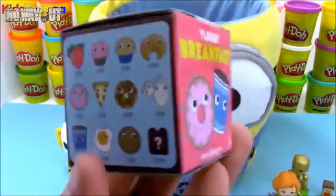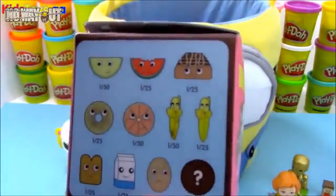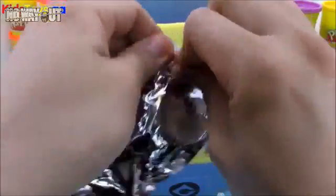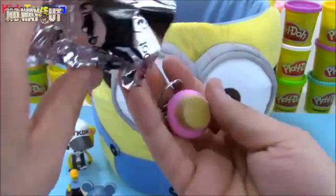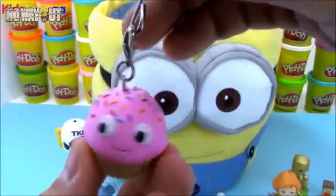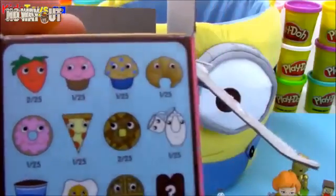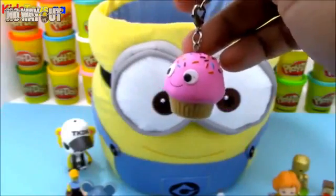Now we have some Yummy Breakfast black box toys from Kid Robot, and they really remind me of Shopkins. They're fruit with eyeballs and faces, which is pretty much what Shopkins are, but these are a bit bigger and have a felt-like texture to them. We got a pink cupcake with sprinkles on it. It was 1 out of 25 — so not the rarest and not the most common — I'd say it's sort of an uncommon one.